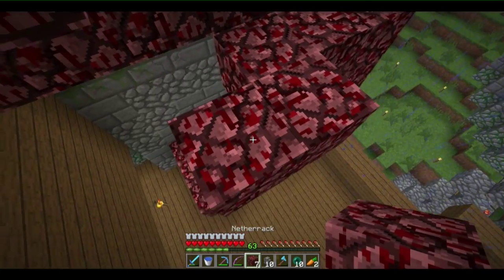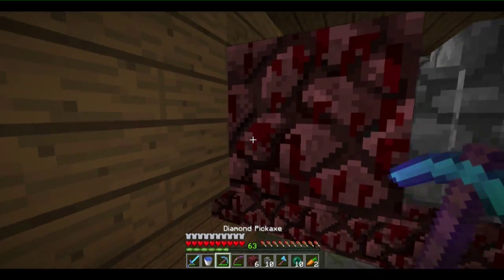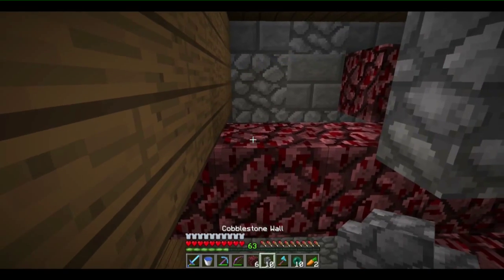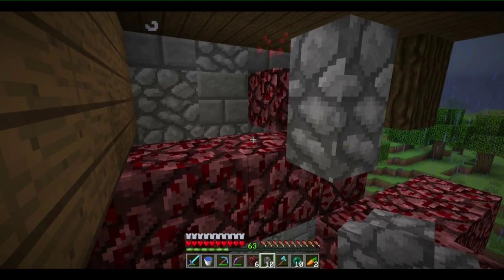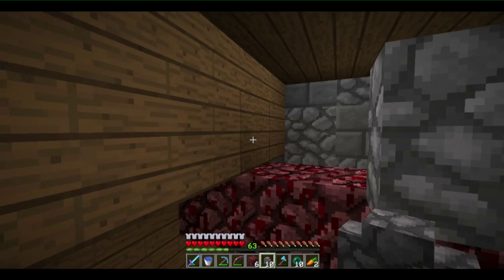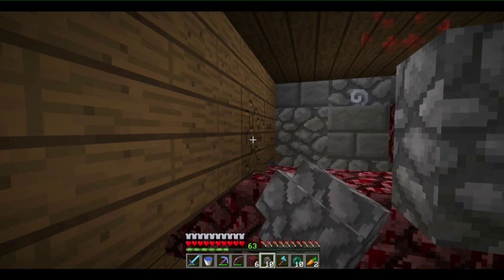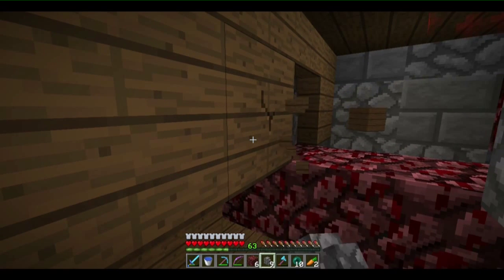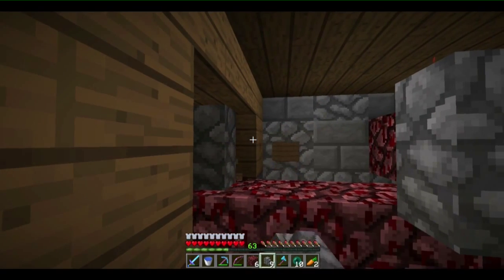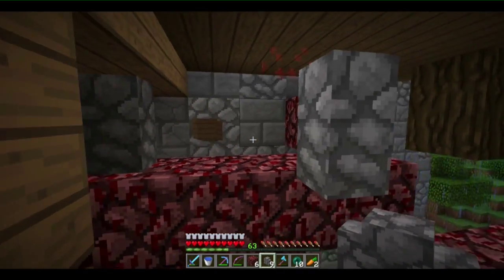I had already placed two cobblestone walls down. I'm trying to place down another cobblestone wall — I can't really place it, so I'm trying to remove some blocks so I can place the cobblestone walls. He suffocated somehow.